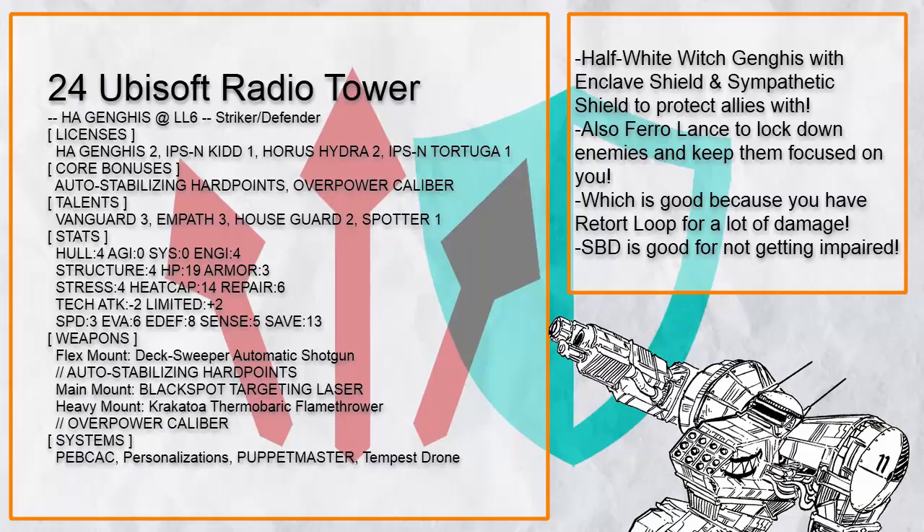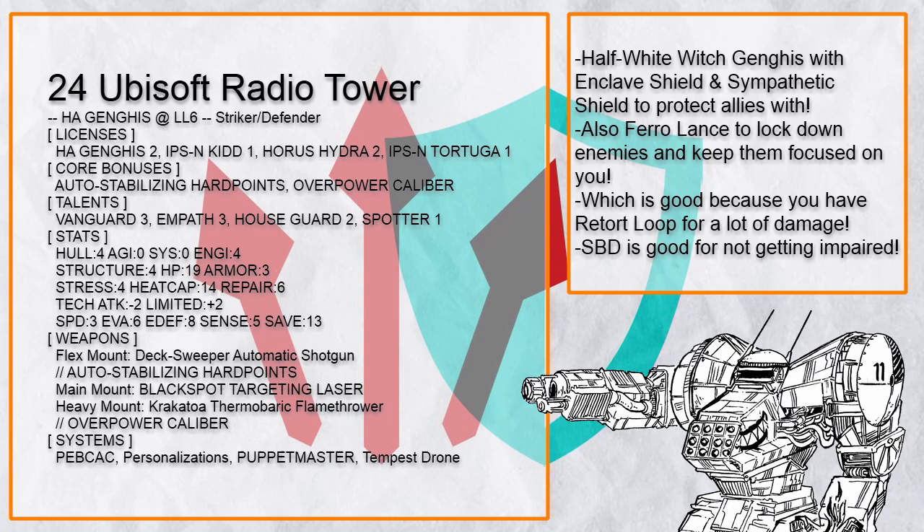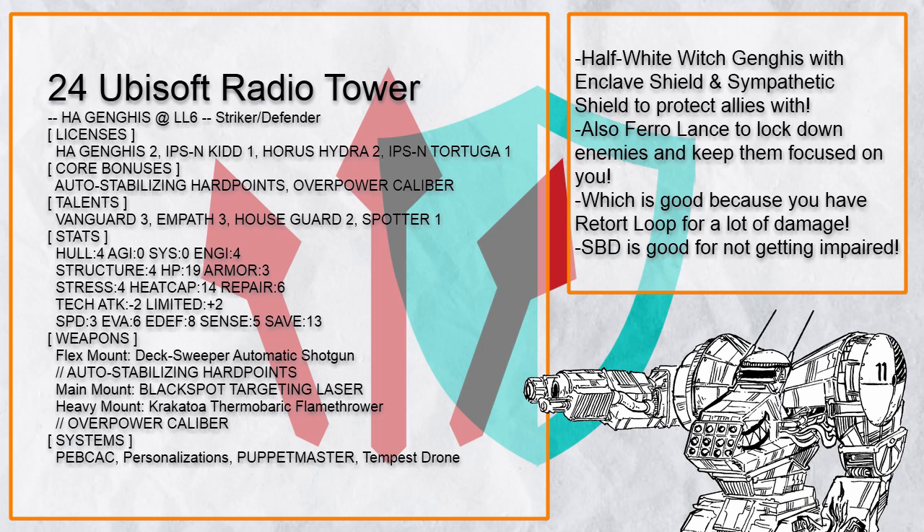Lastly, there's the Ubisoft Radio Tower — a Houseguard Ganges that's more about supporting with Blackspot, Peacock, and Empath, but still can hurt things just fine for anything that gets too close. It also comes with a tempest drone for things that need to be pushed away.